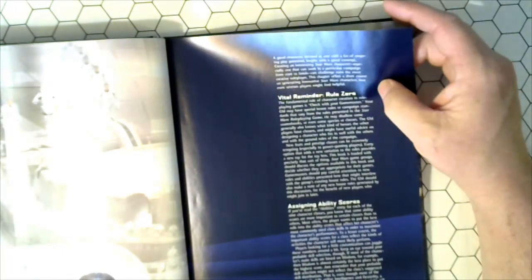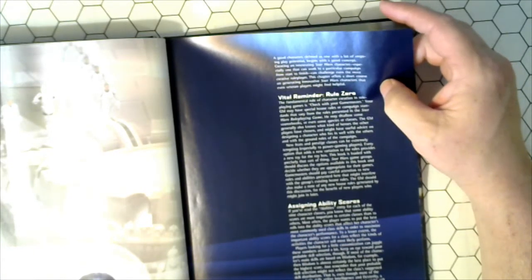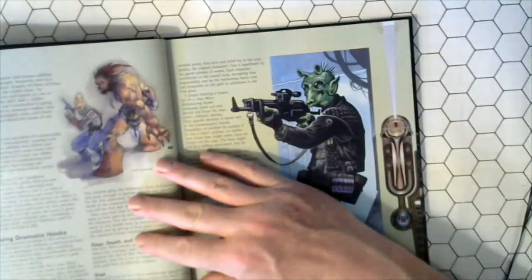Final reminder in rule zero: the fundamental rule of character creation in role-playing games is to check with your game master. Your GM may have special house rules or campaign standards that vary from the rules presented in the game. He may disallow some source books or even some species or classes.